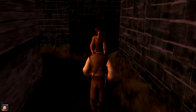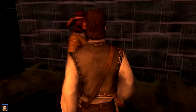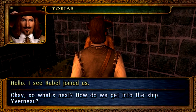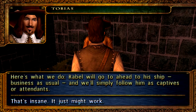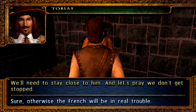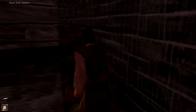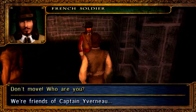I can sprint now. I see Robel joined us. What's next? How do we get on the ship? Here's what we do — Robel will go ahead to his ship. Business as usual. And we'll simply follow him as captives or attendants. That's insane — it might just work. We'll need to stay close to him and let's pray we don't get stopped, otherwise the French will be in real trouble. So I guess we're running. He's going to be like 'these guys are my captives.' We don't even have to talk. Alright, that works. Hopefully we don't get stopped. Don't move — I'll see your head in a basket.